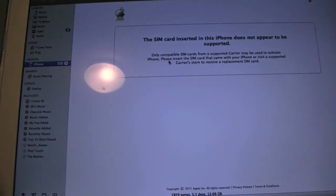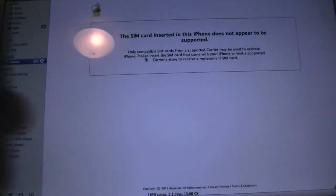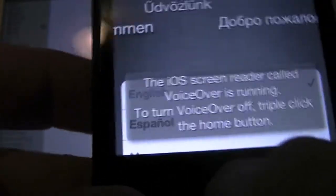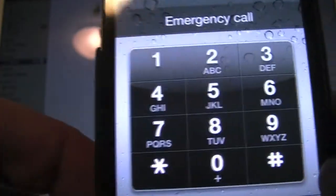Here's the message that you should get if you do not have a valid SIM — it says the SIM card in your phone does not appear to be supported. So we'll go ahead and get started. What you're going to want to do is, at this screen, quadruple click or triple click your home button to enable VoiceOver, then triple click it again, or click until you get your emergency call. Now you're going to want to double click the emergency call — it's going to bring up your dial pad.